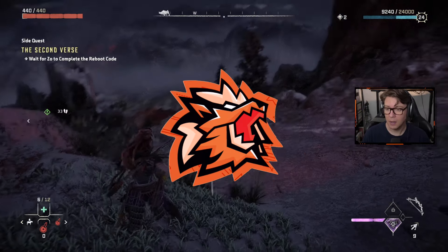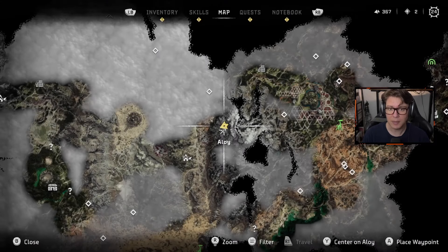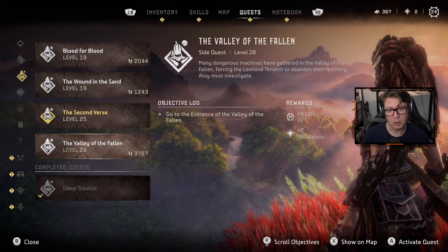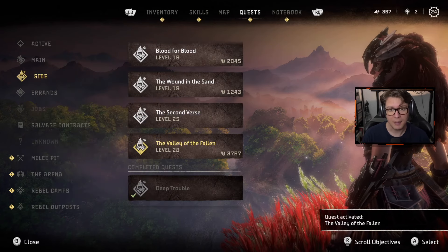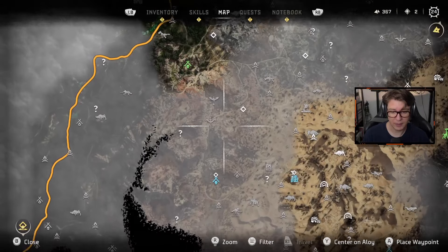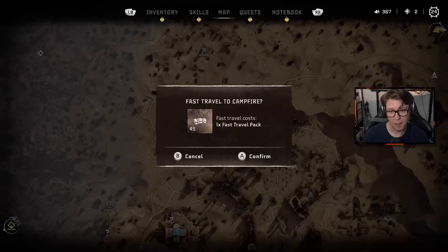Welcome back, guys. Our playthrough of Horizon Forbidden West. We're still waiting for Zo to contact me. I think what we're going to do in the meantime is skip on to the next quest. We have the Valley of the Fallen — many dangerous machines have gathered there, forcing the Lowland Tanakh to abandon their territory. Let's do this one. Let's go ahead and fast travel there.